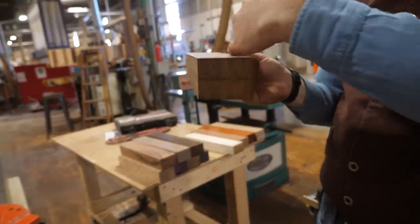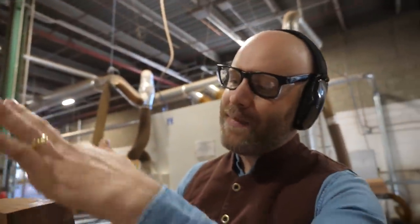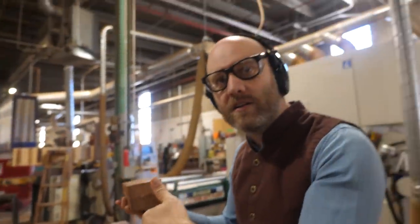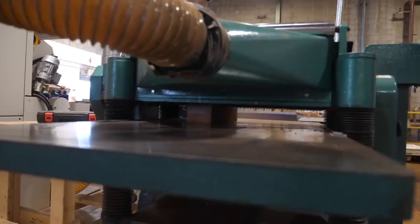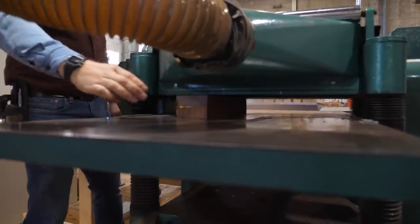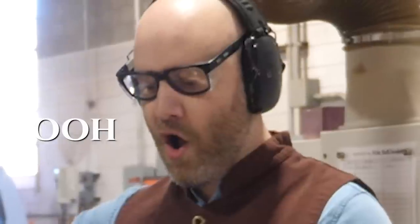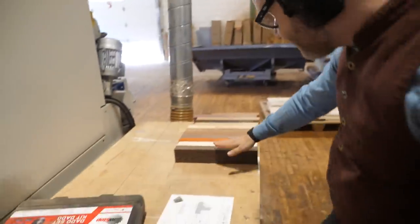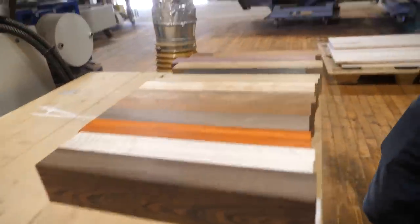Step two. So we got this side and that side at 90 degrees to each other. Now we have to make this face parallel to this face, and this face parallel to that face, so then it's perfectly square. 1.75 — exactly. I don't know if there's anything more satisfying. It's like a pile of junk — now it's all the same size.